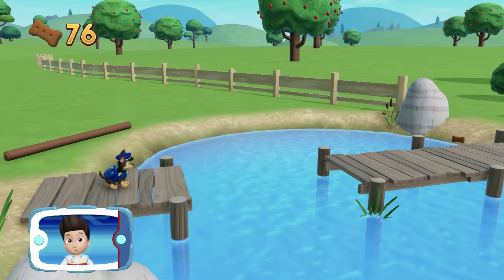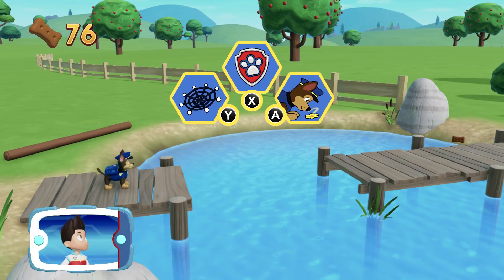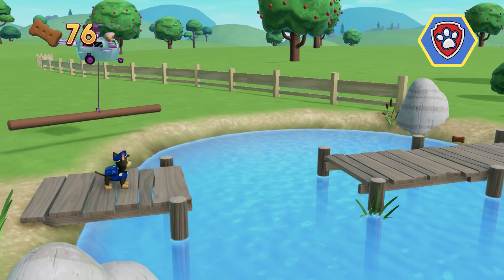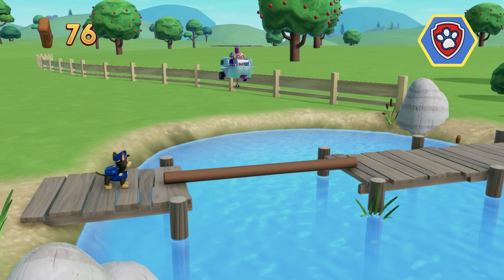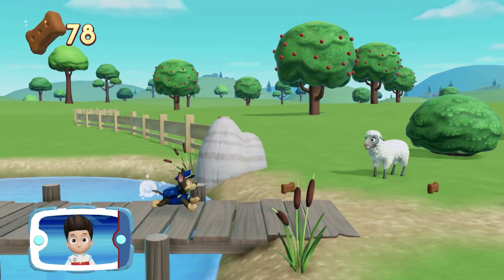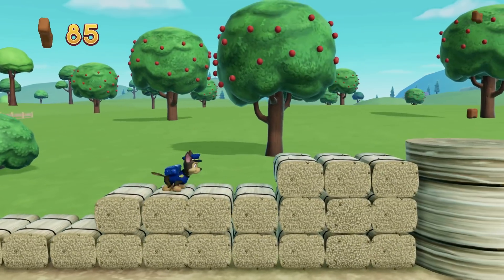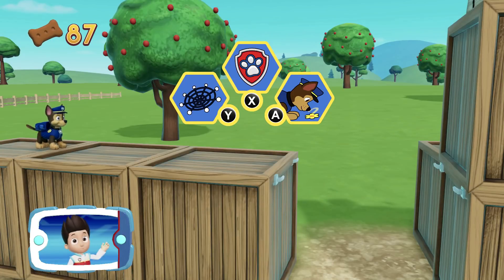Go quickly! See that log? There's no way for Chase to get across! It looks like it needs Skye's help! To yelp for help from the PAW Patrol, press the X button. Skye moved the log so that Chase can keep going. Now we can keep moving. Collect all the pup treats in a mission to earn special pup treat awards.